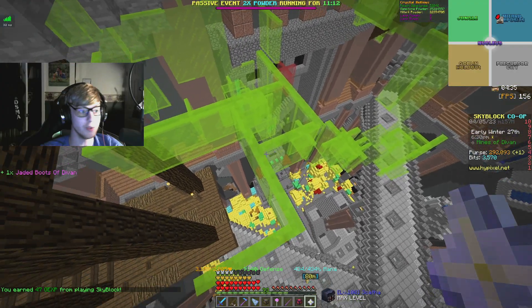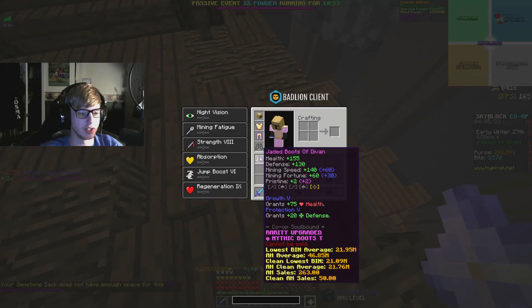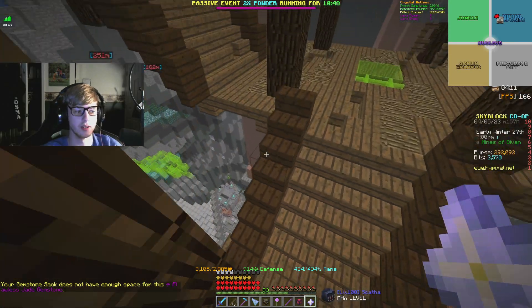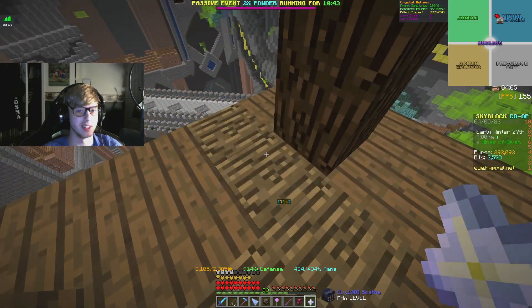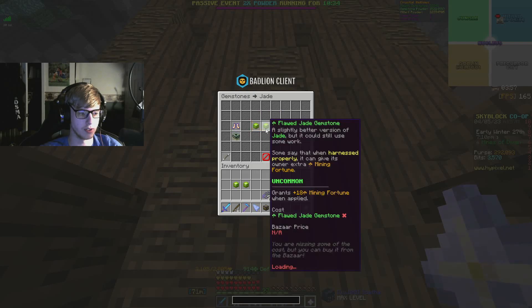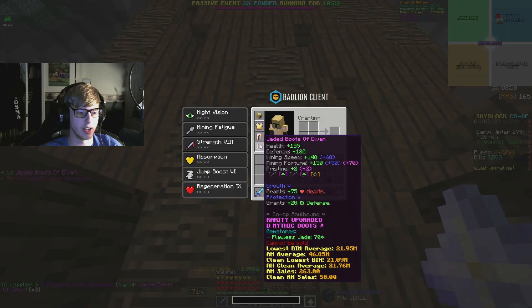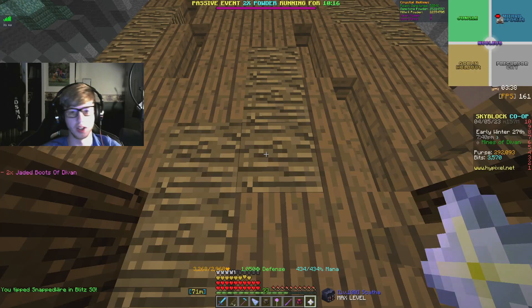I've done a little bit of mining off camera and got these fine jade gemstones, which is enough for not one but two flawless jades, which we will now be putting on our jaded boots of Devon. I'm just going for flawless right now because we've got coal coming up really soon and I want to have at least something on these boots before that happens. We go into our gemstones — a flawless jade there and a flawless jade there. I still need to get six flawless ambers and three more flawless jades to make sure the whole set has at least something on it.